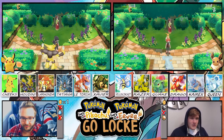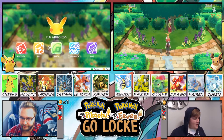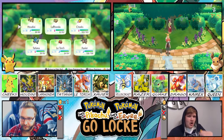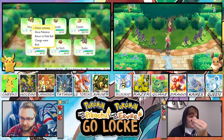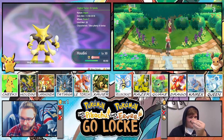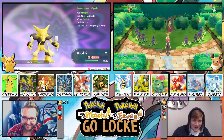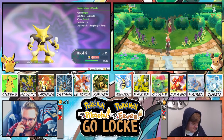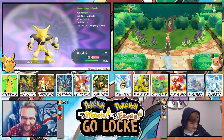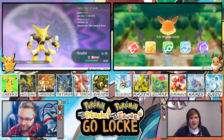So on the last episode, we went through a lot of Erika's gym and we are ready to face her off, but I just want to do this for you guys right now. I'm the owner of the Boulder Badge and the Thunder Badge. Got them right here on the screen. I'm going to keep these right here as little mementos of my victories. Let's do a quick team recap and then we're going to take her on.